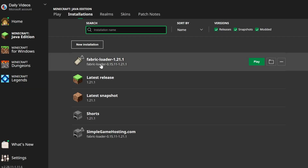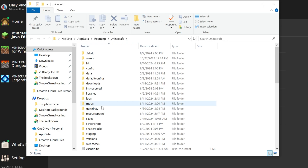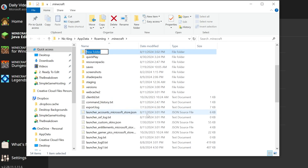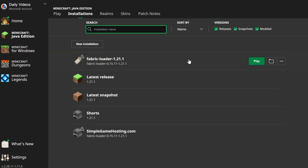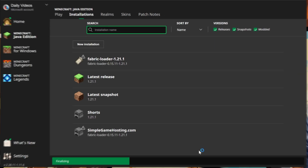Now, if you had a Fabric Loader 1.21.1 profile, let's get Sodium. Hover over it, click on the folder icon that appears, and that will open up your Minecraft folder. In here you should have a Mods folder, but if you don't, just create one — right-click, New Folder, title it Mods, M-O-D-S, all lowercase. Open your Mods folder, drag and drop Sodium from your desktop into your Mods folder, and then play Minecraft with your Fabric installation. Sodium is going to be installed and working.